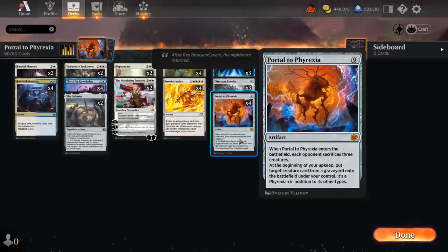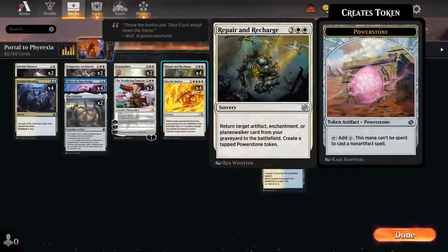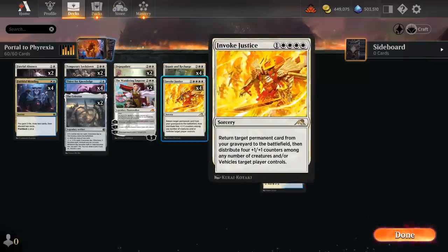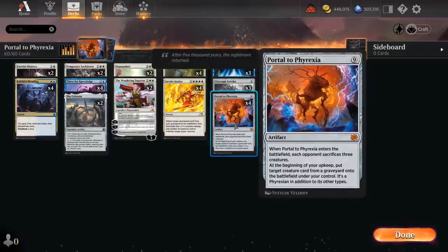Instead we have eight five-mana ways to bring it back from the graveyard, including the new Repair and Recharge — returning an artifact, enchantment, or planeswalker card from our graveyard to the battlefield, in addition to making a power stone token which is also helpful for potentially hard casting some of our more expensive artifacts. We're also playing four copies of Invoke Justice, which can return any permanent card from our graveyard to the battlefield and distributes four +1/+1 counters among any number of creatures we control. On turn five we can already bring back Portal to wreak havoc on the opponent's board and eventually steal their creatures.